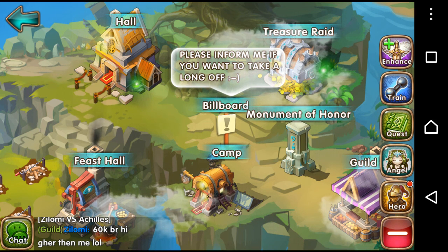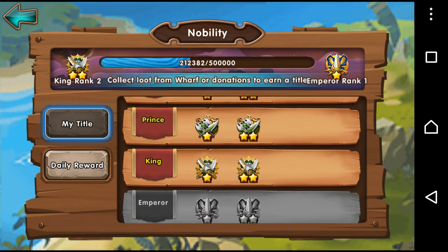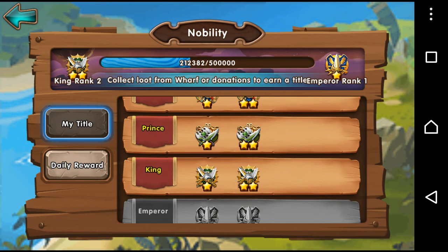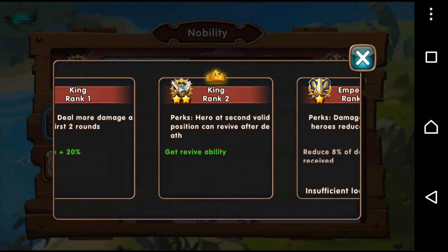So if you have a look in the Monument of Honor, I think it's the latest one that I unlocked, so it's King Rank 2 — 'Get revive ability: hero at second valid position can revive after death.' So basically it's like Dark Paladin's power where when he dies he comes back for a second time. This is exactly the same but it happens to whoever's in the second position on your team.